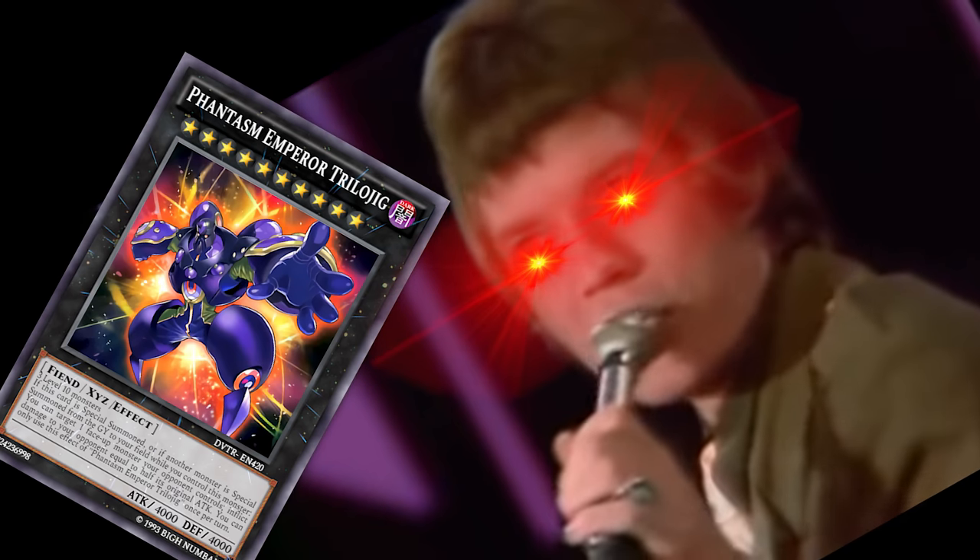Number 9 is Phantasm Emperor Trilojig. This Dark Fiend level 10 monster has the following effect — it is made of three level 10 monsters. Oddly enough, you could just make this card an XYZ monster by painting it black and you wouldn't have to reword the card at all. When this card is special summoned, or you special summon another monster from your graveyard while you control this card on your field, you can target one face-up monster your opponent controls and they take burn damage equal to half that monster's attack power. You can only use this effect once per turn.